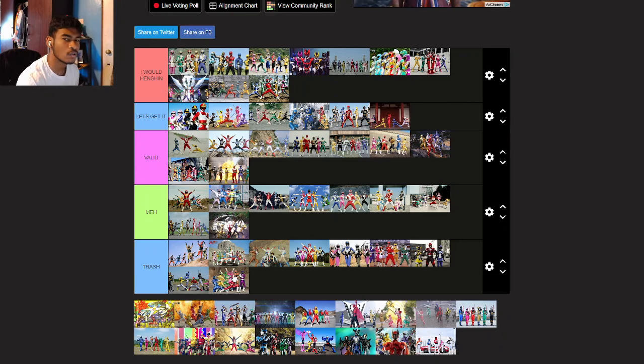ToQger — they're freaking trains. I don't have to explain anything else. I'd go red or silver, or gold, maybe even black or blue.